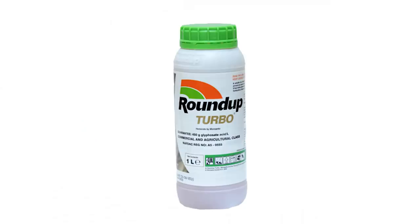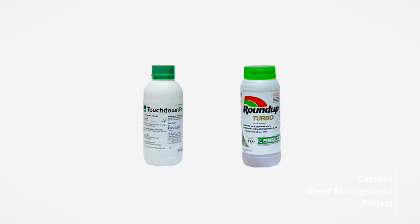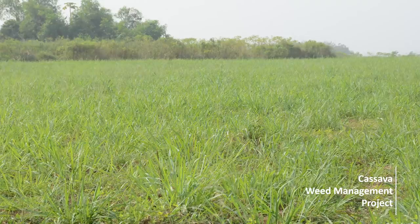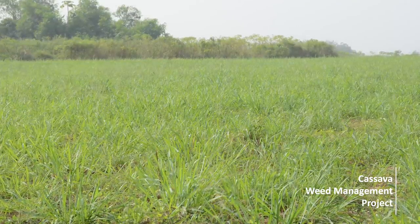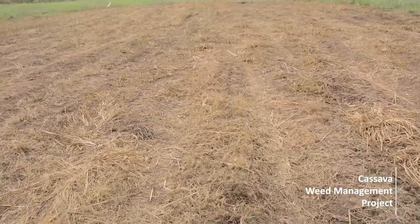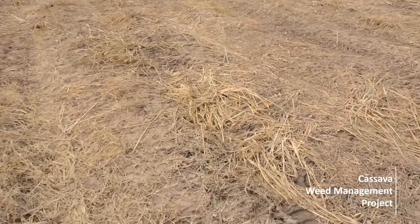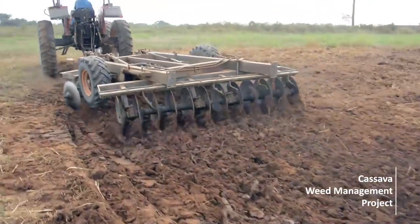Three: Apply glyphosate — for example Roundup Turbo or Touchdown 40 — at label rate to deal with the grass regrowing from the slashed grass fallow. Glyphosate should also be applied on a field if it has little vegetation less than one meter tall with perennial weeds. Thereafter, wait for 14 days to allow a total kill by glyphosate.